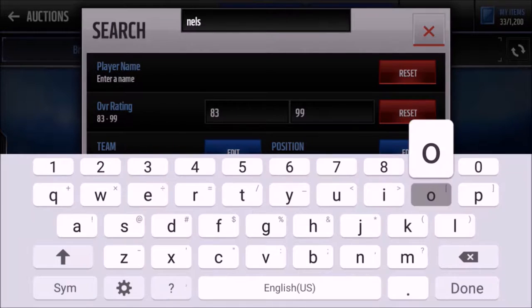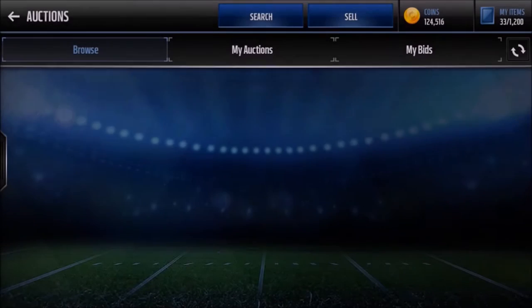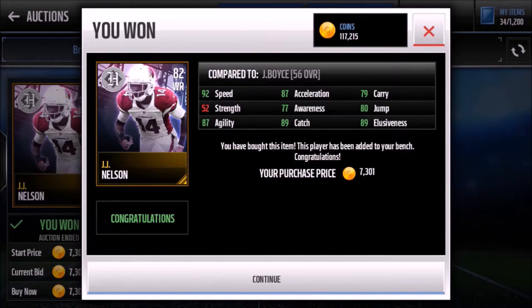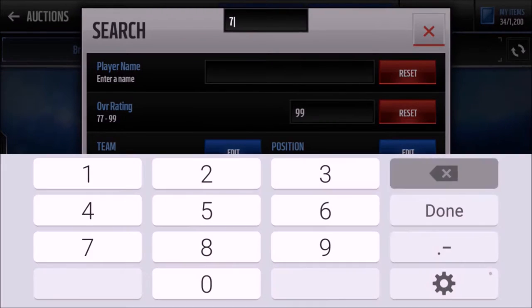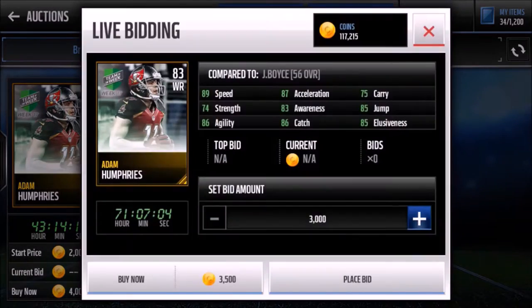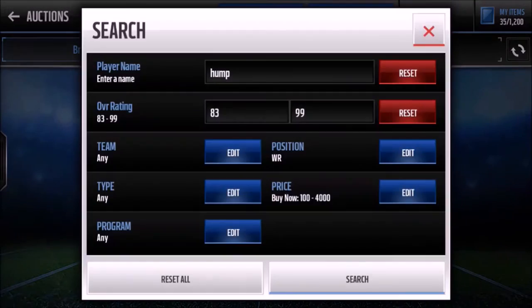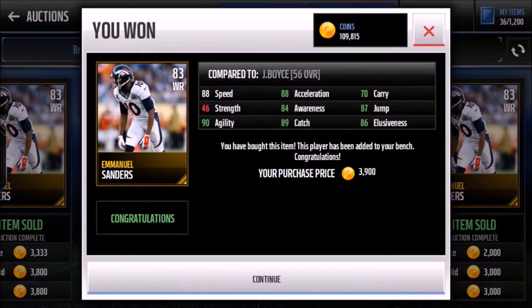Now for wide receivers — I'm going to pick up JJ Nelson who is just a beast: 92 speed, 80 jump, 89 catch, for 7301 — not too bad. Then we'll get a slot receiver. Emmanuel Sanders for 3900 — there we go, Emmanuel Sanders, good pickup.